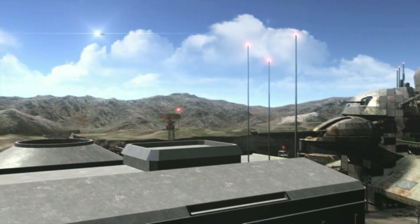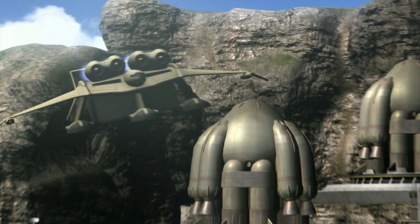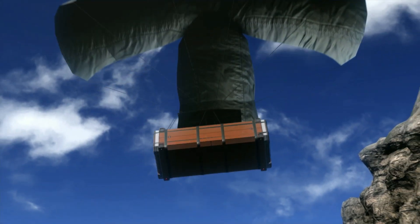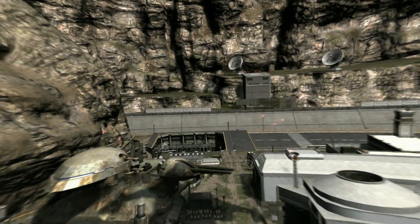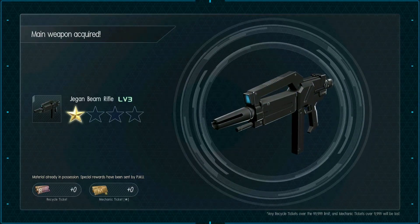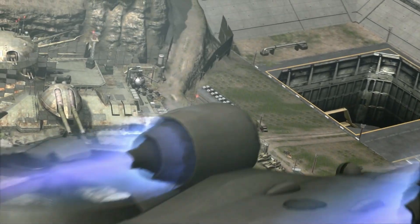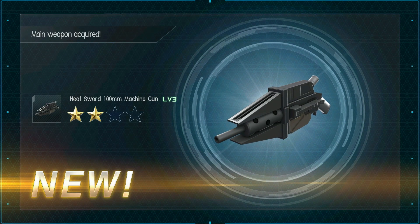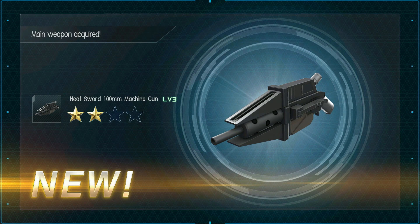I wouldn't mind getting the G Bull either, but G armor configurations I think would be a little bit tricky to implement in a non-weird way. Hildolpher guns - I didn't even realize those were still in the rotation. Level 3 Jagon beam rifle, I did know it was in rotation. Fat Uncle, so it should be a two-star or up - a level 3 heat sword machine gun for the Red Rider.